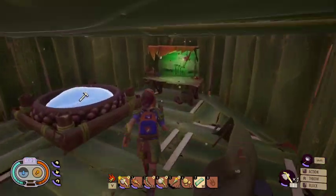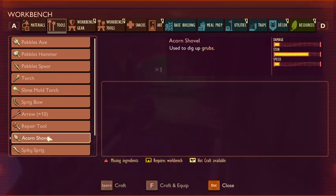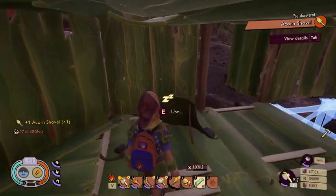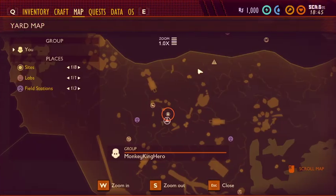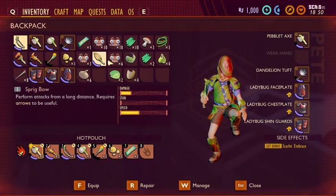So to get grub hide, you first of all need to get a shovel, which you can craft in the crafting bench by doing two sprigs, one wooden fibre, and one acorn shell. If you don't know how to get an acorn shell, you can get it from here next to the O-Club. You need to get a hammer, smash some acorns, and then pick up the shell itself.